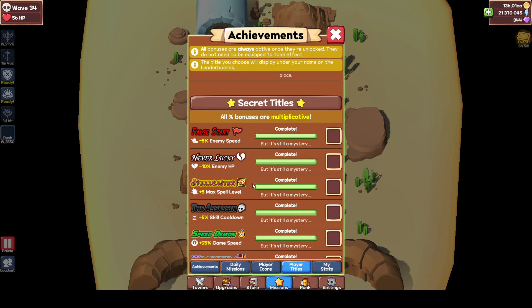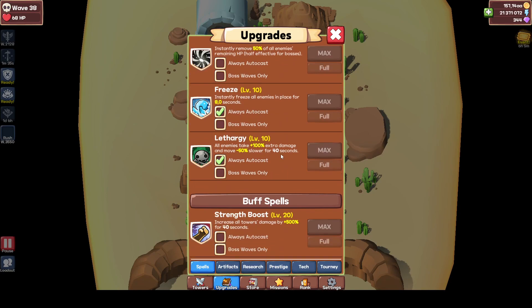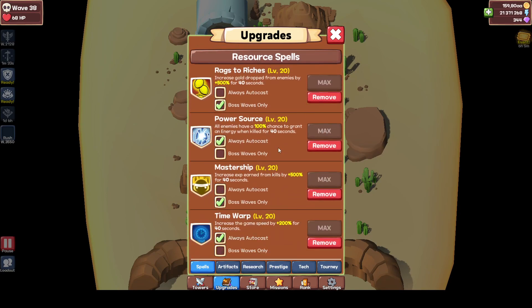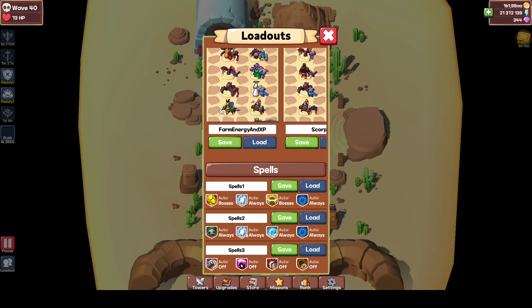Spellcaster is also a fun one to do. Spellcaster is where you basically use all 12 of your spells on one single wave. You have your loadouts: one with your combat spells, one with your buff spells, and one with your resource spells.